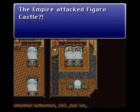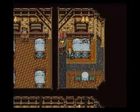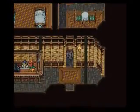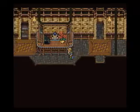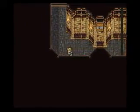Let's lay in the bed. The Empire attacked Figaro Castle — now I'll be drawn into the battle. That wasn't what I was expecting. Anyway, this is the inn. There's absolutely no reason to use this inn ever, really — so I'll just pass up on that.